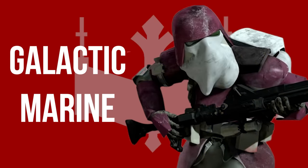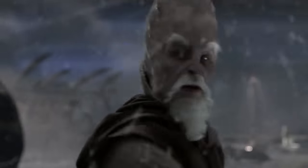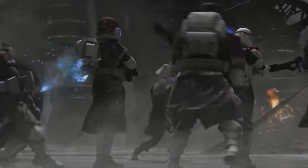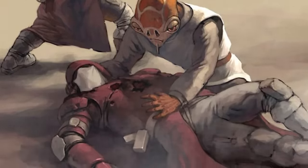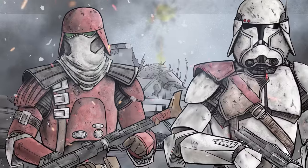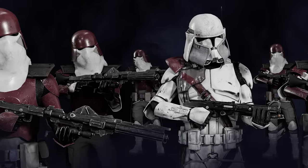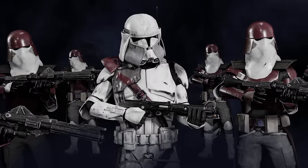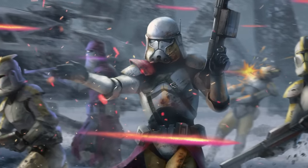Clone Galactic Marines were among the toughest of the tough on the front lines. Originally known as the 21st Nova Corps or the 4th Sector Army, they were led by General Ki-Adi-Mundi and Clone Commander Bacara into many of the harshest battles of the war. Galactic Marines wore specialized body armor with maroon coloration, designed to keep out various hazards such as snow, sand, airborne fungus, and ash, with a backplate that protected them from light blaster fire. The Marines were cross-trained to fight in a variety of environments on the ground and in space, making them extremely versatile. They specialized in boarding and capturing enemy starships, as well as planetary assault. Bacara demanded the absolute best of his men and would tolerate nothing less, reassigning Marines who did not meet his high standards.